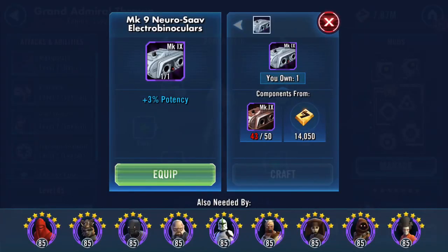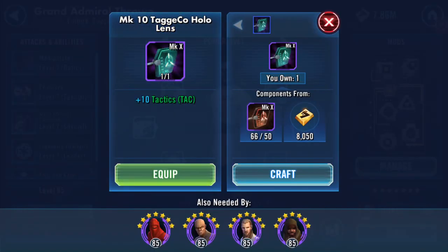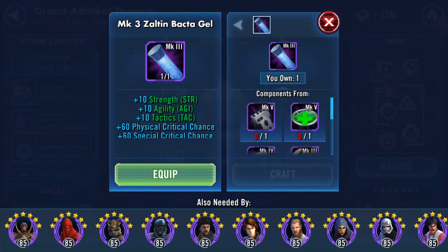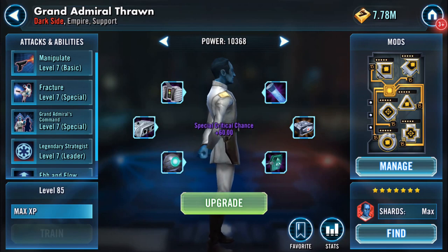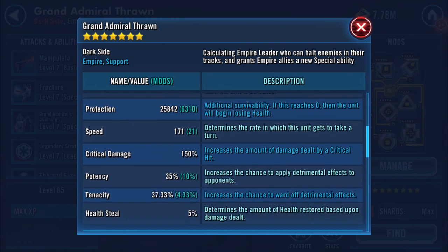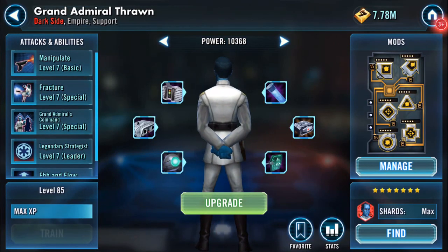Craft and equip — everything's still there! Wow, I did not expect that. You've got two gear levels shown. That's with what I've just popped on him. I'm not going to repeat all those numbers but some of them are nice.